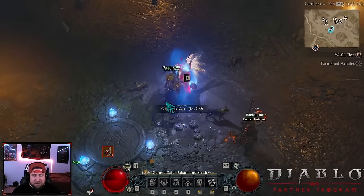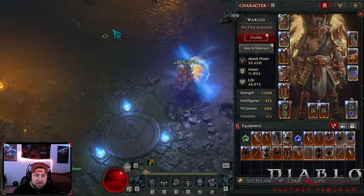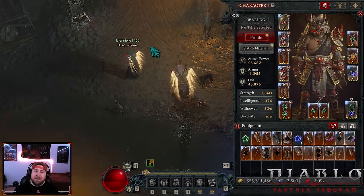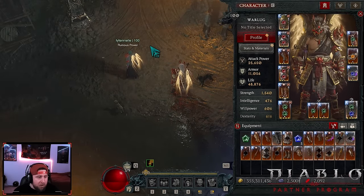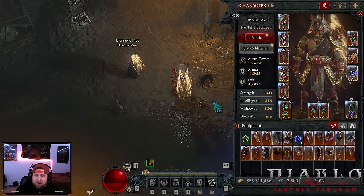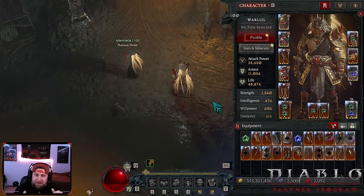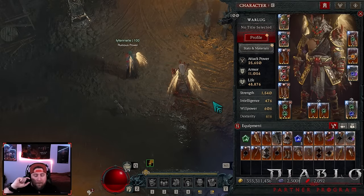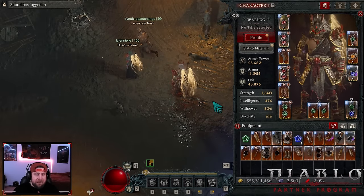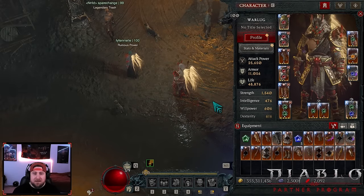Easy at Tier 101. The reason we farm 101 is because HP starts to scale after that - 101 is the breakpoint. No more having to farm T99s. This is spin-to-win with the Grandfather, having an absolute blast. Big shout out to Rob our barb master. Playing this build is so much fun - like the video, go check out Rob's channel for the in-depth min-max guide, subscribe, and as always stay gaming!